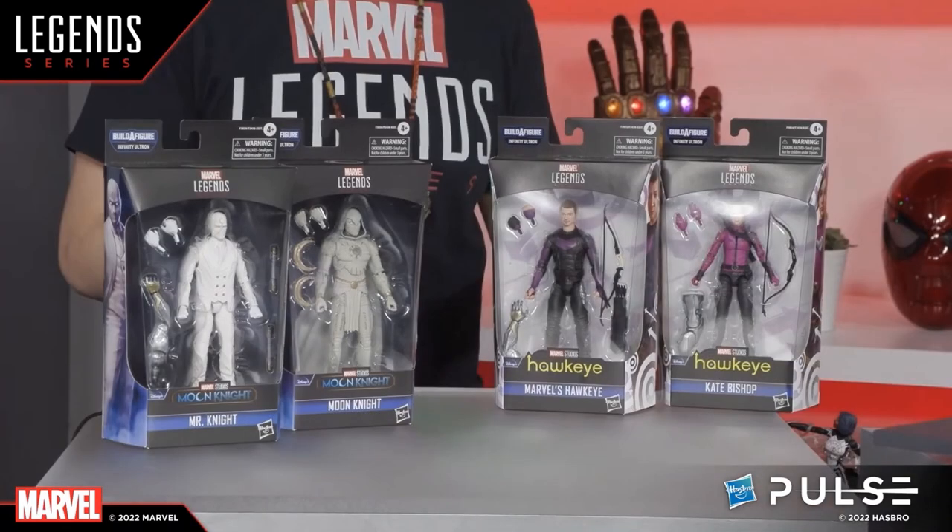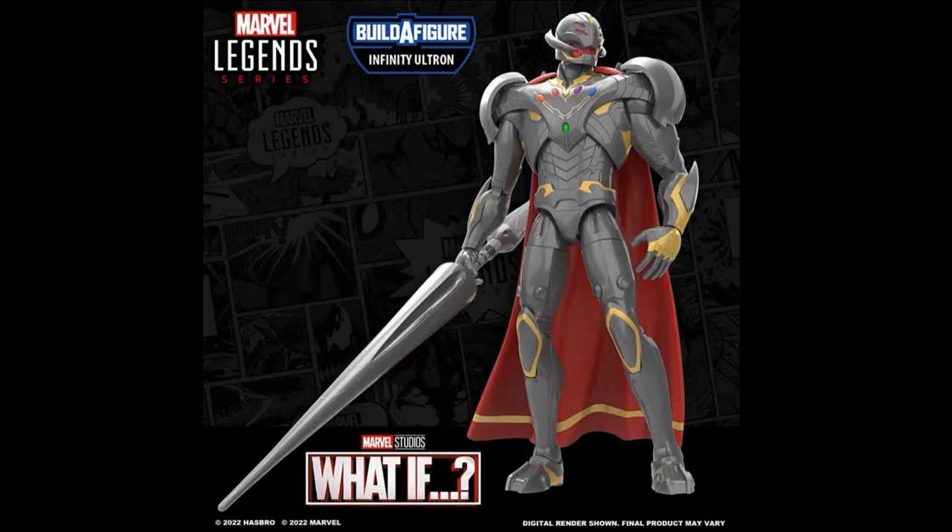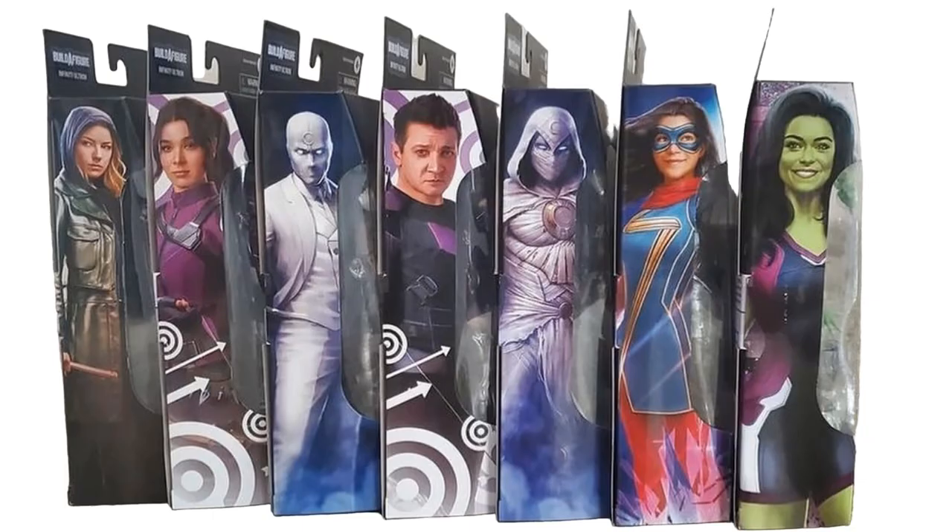Here we go with the last Disney Plus wave that we have for this video, which is not completed yet. They did show a couple of Moon Knight figures and a couple of Hawkeye figures, so this is what we know for this wave with even more figures to come. But there is the build-a-figure for the Infinity Ultron, which is also Vision underneath that mask taking over the Ultron body. It's a pretty cool build-a-figure. Here's that side artwork for that Infinity Ultron wave.